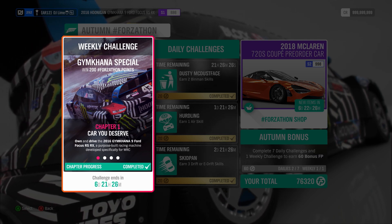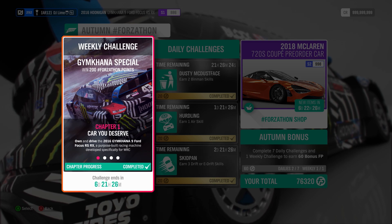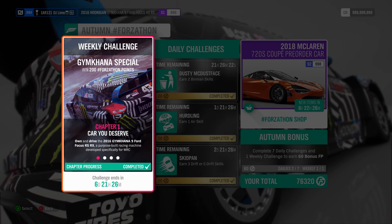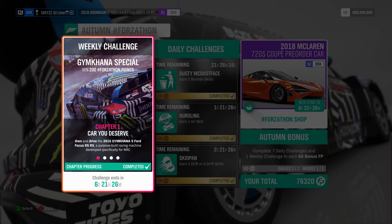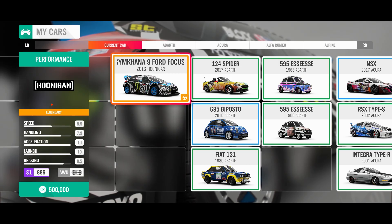For our first challenge, you need to drive the 2016 Gymkhana 9 Ford Focus RS-RX. You can easily find this vehicle inside the Auto Show or the Austin House, but either way I should mention that you need to use this vehicle through all four challenges.